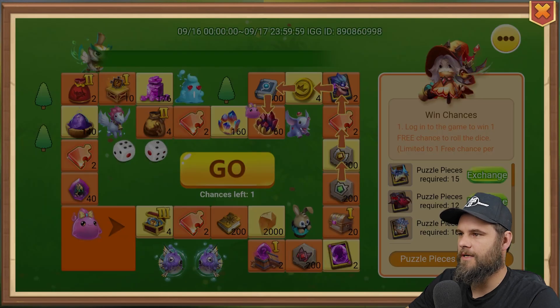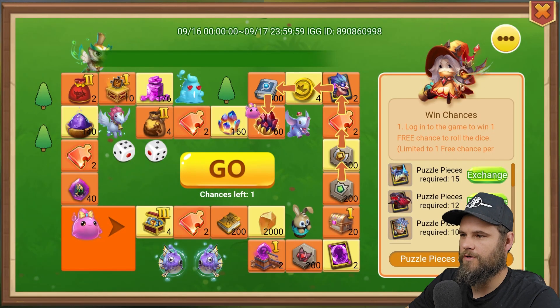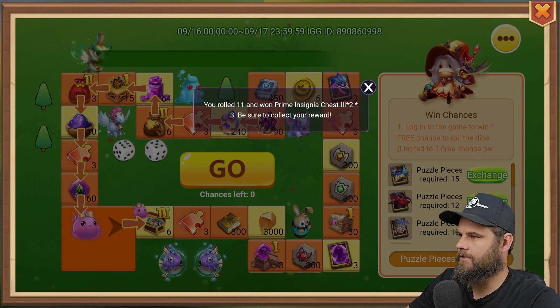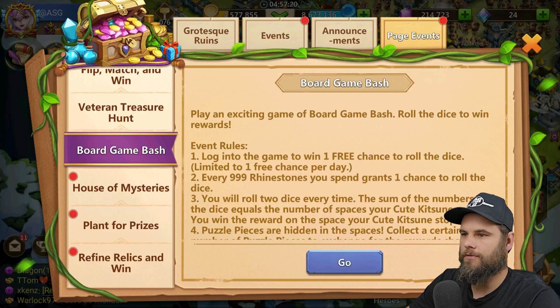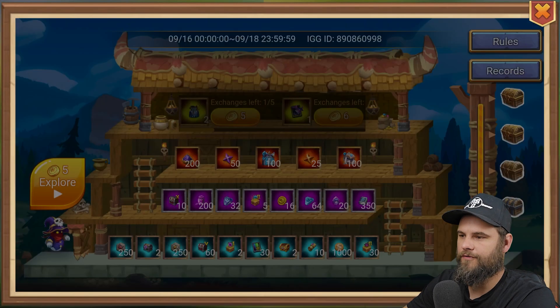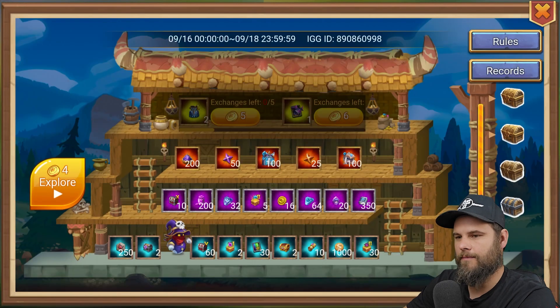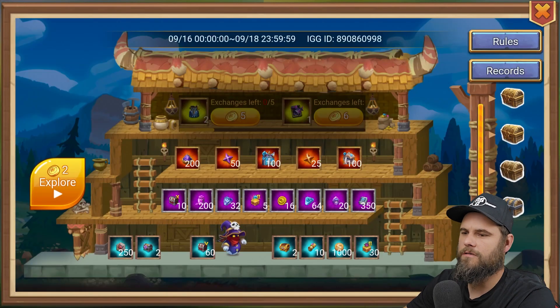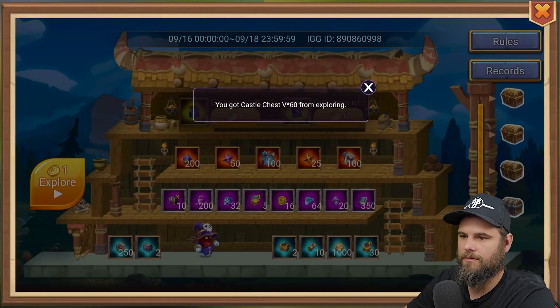Come on, land on the gems — hit the gems — one, two, three, four. Of course. House of Mysteries — we've got five tries. I don't really care about this event anymore. I used to like it but not so much now.